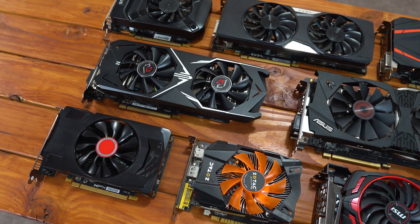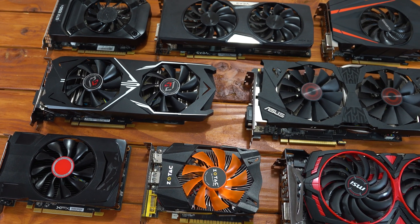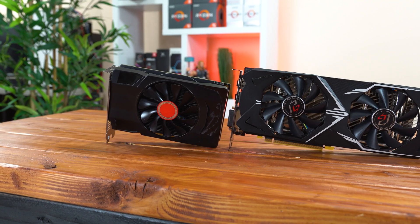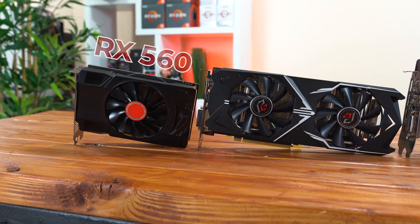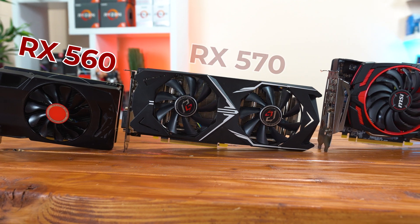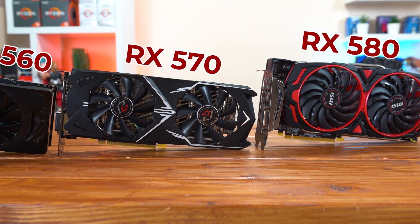For today's testing, I'm back up to a total of 8 budget graphics cards with this updated lineup, and we also have the 3400G's integrated graphics for those interested. For the AMD side of things, we have the first new card in the bunch, the 4GB RX 560 which replaced the slightly outdated 460, we also have the RX 570, and the other new card to replace the RX 480 with the 8GB RX 580.